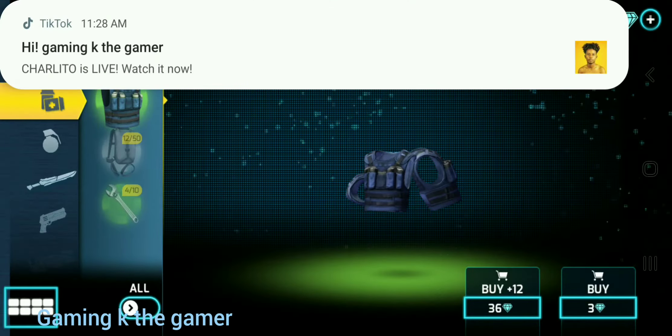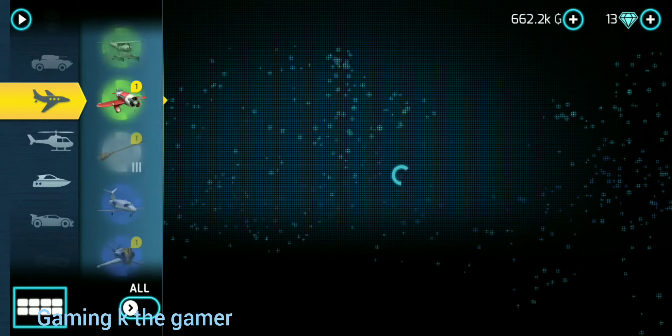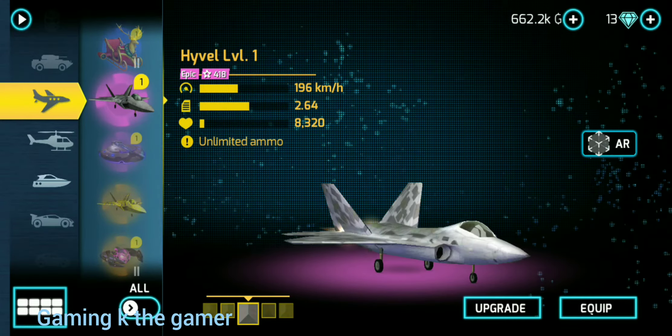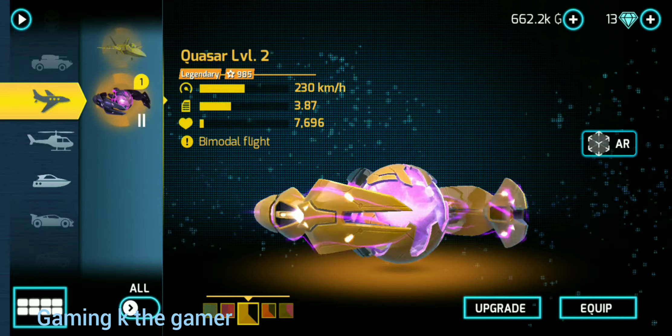Turn off my bad notification and go ahead and collect it right now. You see, I own a hypo — it costs like seven million. So yeah, I'm gonna show you how to get that thing for free.